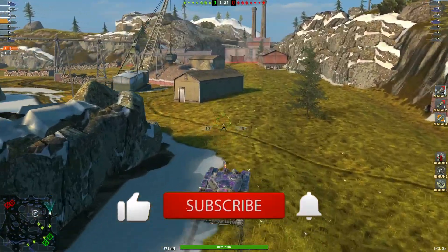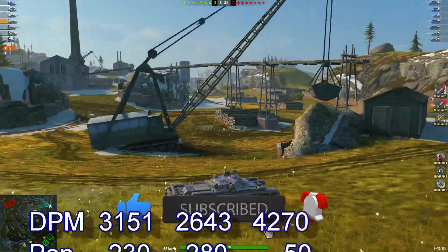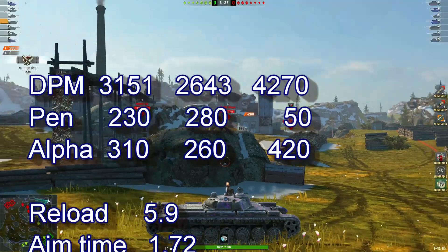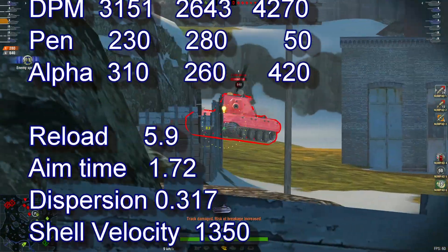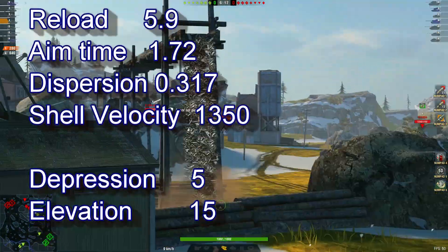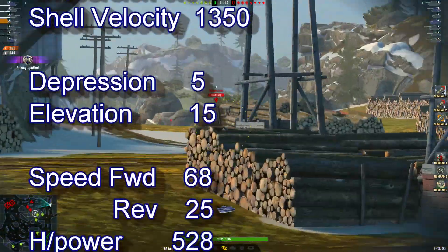For this tank we'll look at 3,151 DPM, 230 pen, 310 alpha, reload of 5.9 seconds, aim time at 1.7, dispersion 0.317, shell velocity 1,350, depression 5, elevation 15.